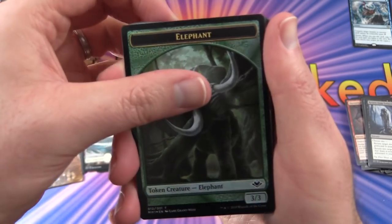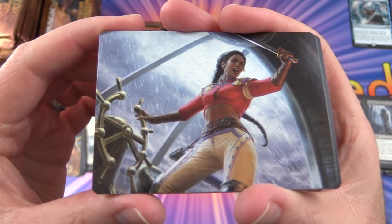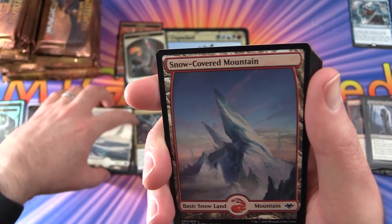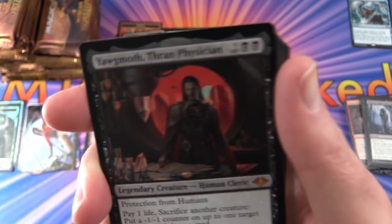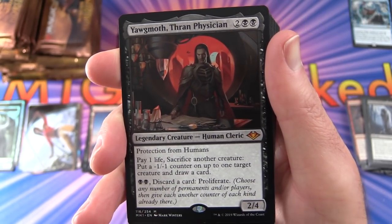Pack 6: A Foil Elephant token. Snow-Covered Mountain — are all the lands snow-covered here? And a mythic! It's Yawgmoth, Thran Physician. Fantastic — Legendary Creature, Human Cleric, 2/4 for 4: protection from Humans. Pay 1 life, sacrifice another creature, put a -1/-1 counter on up to one target creature, and draw a card. For 2 black: discard a card and proliferate.